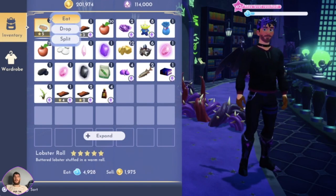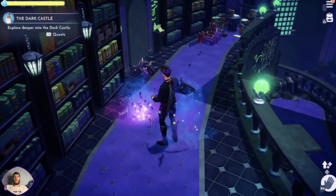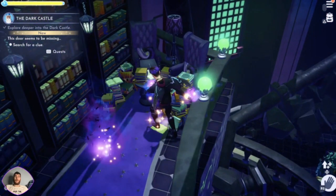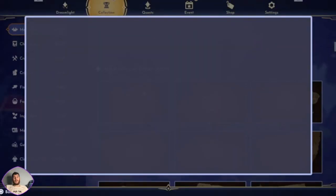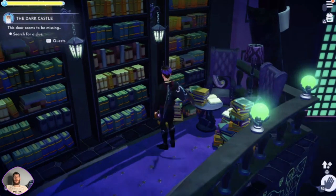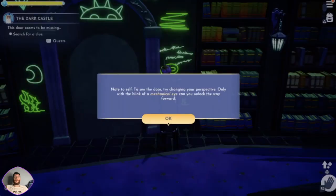I have got a lobster roll. Let's search for a clue. There's a clue - let's have a look. 'No one will figure out how to get past this door. I made it disappear, just like me.' Search for a clue. Read. Note to self: to see the door, try changing your perspective. Only with a blink of a mechanical eye can you unlock the way.